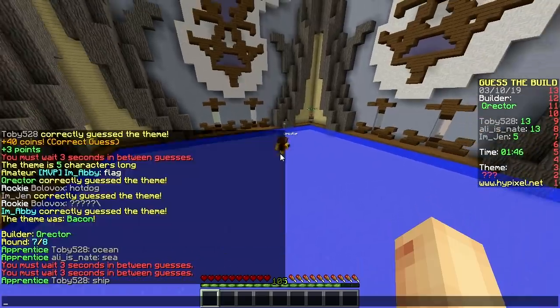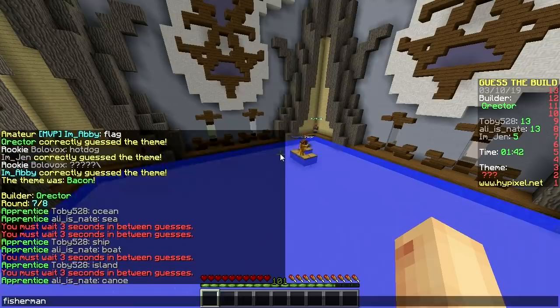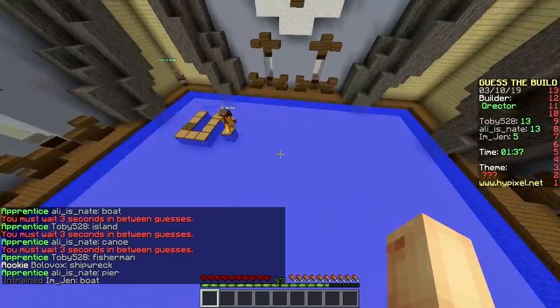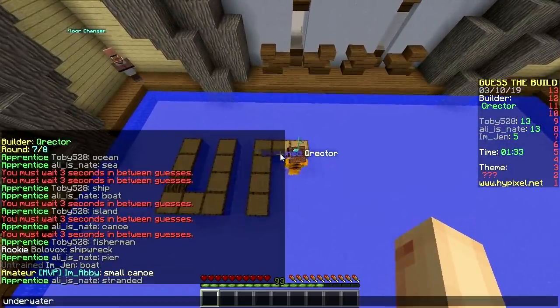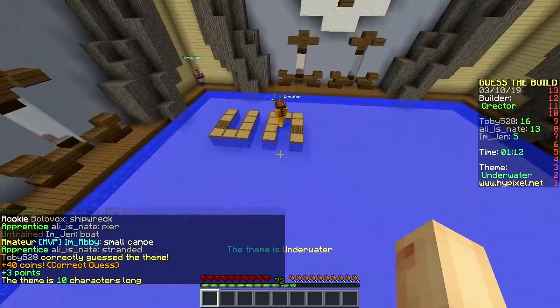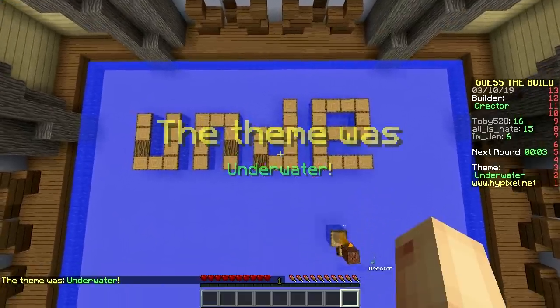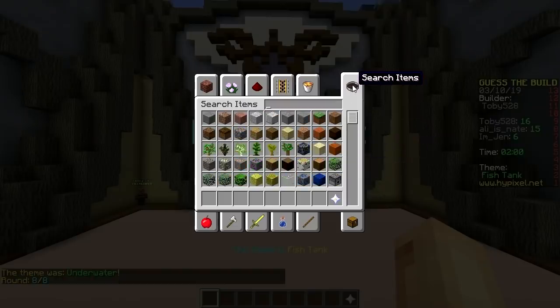We got Crackter — he's changing into water. The ocean, sea, ship, boat — let me get one. Boat, island, canoe. It has to be fisherman. Canoe. It has to be pier. Come on, let me guess it. He's spelling 'stranded.' Why is he spelling underwater? That's so lame. It is great — you wrote UND. Last builder, that's me.